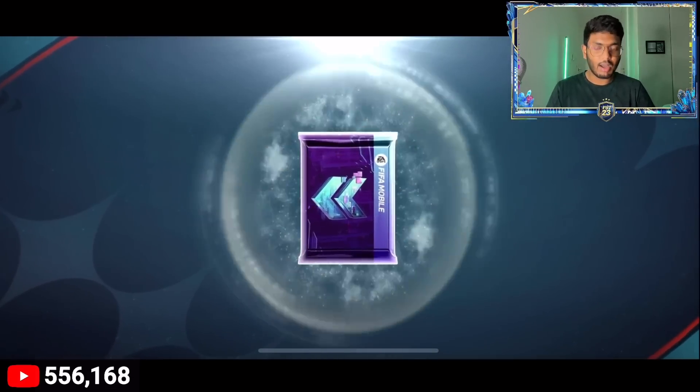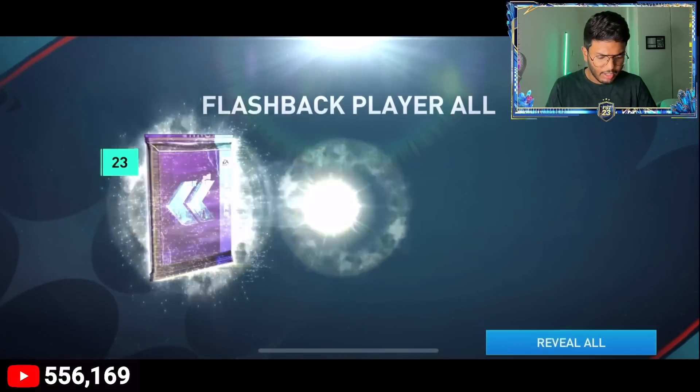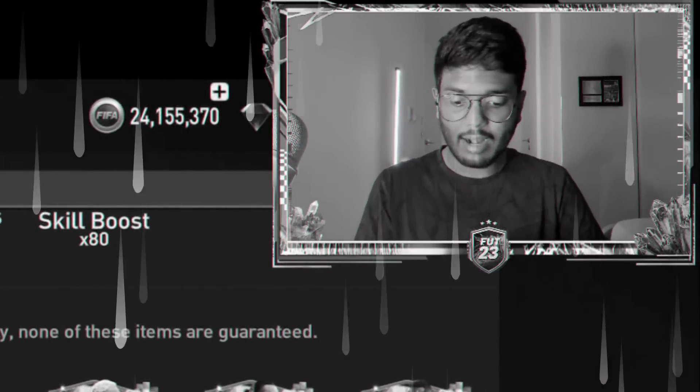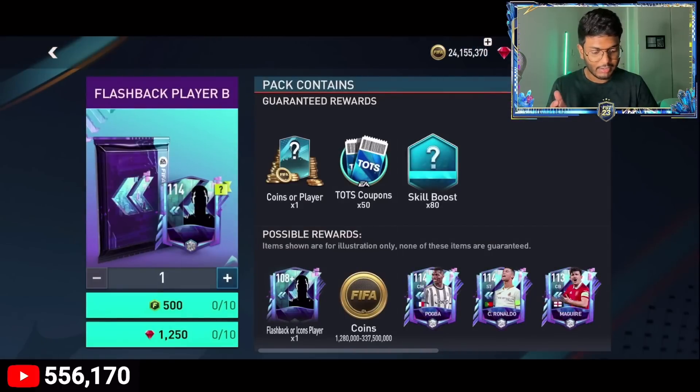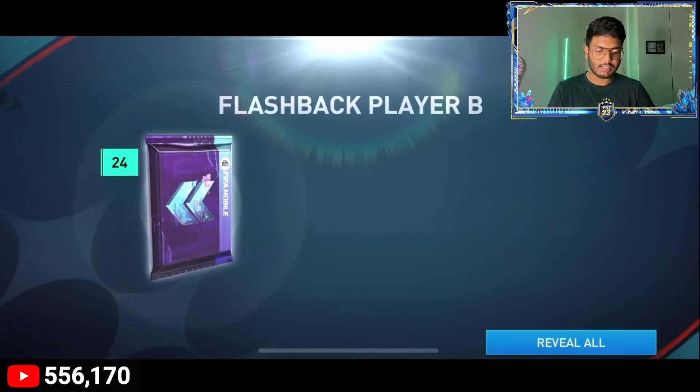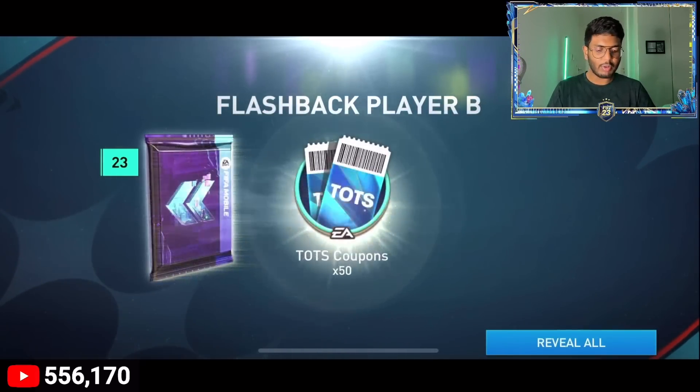Pack ten: just 2.25 million coins — the start has been so bad. Ten more packs left, hopefully we get something good. Pack eleven from the new flashback packs: just 2.25 million coins and 50 coupons.